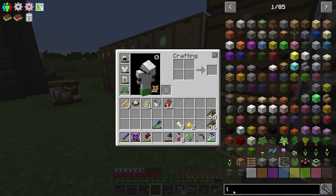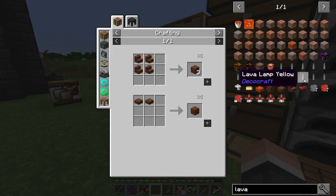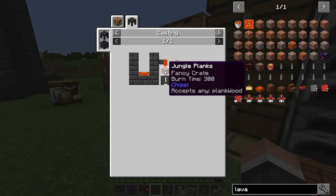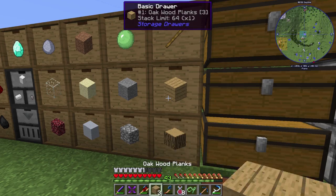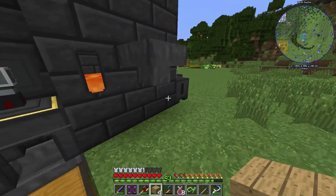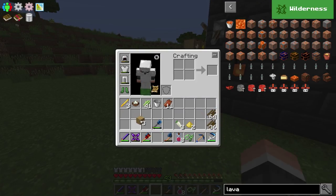To speed up charcoal production, we're going to need lavawood. We put some wood in a basin and pour some lava on it, and we'll get some lavawood. So I think we just throw that into a basin. We're also going to need a bucket of lava.